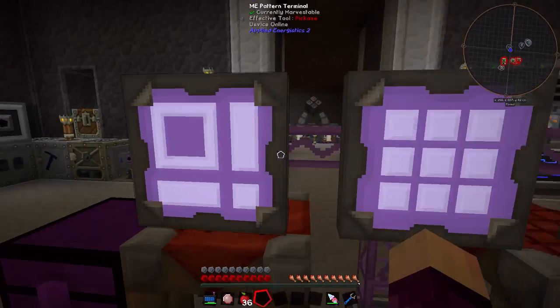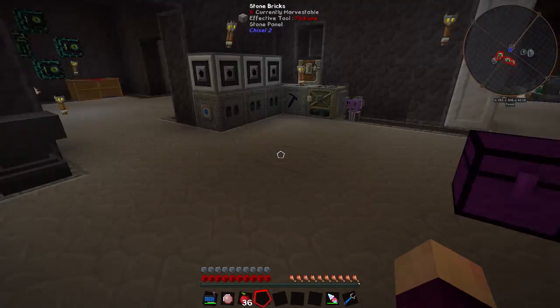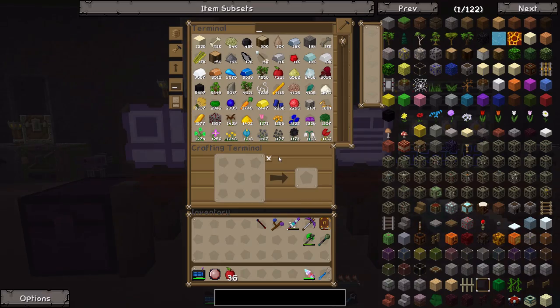Every time we need glass, we have to grab some sand, smelt it, wait for the glass to smelt, and then use it, which is a pain. So what I'm going to do is use the Draconic Chest to make ourselves an unlimited amount of glass, because right now we have unlimited sand. We have 332,000 sand currently, which is kind of fantastic.